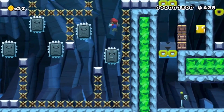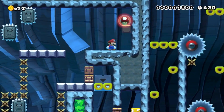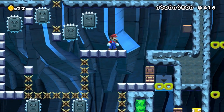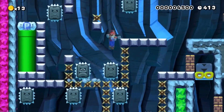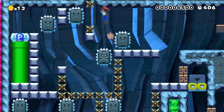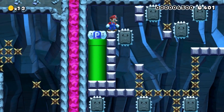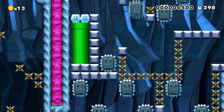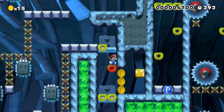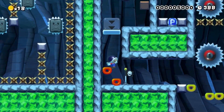I can see a checkpoint. If I could just make it over to the checkpoint, we'd be golden. That mushroom may actually hurt me more than help me get over here. All right, one more try. There we go — made it. Made it like it was nothing. So now we have to hit this P-switch. Dang it. And get over here, and we've got a checkpoint. And a shellmet. That was pretty good.